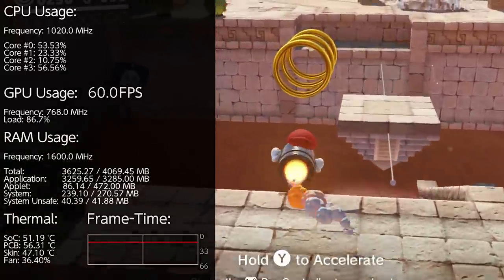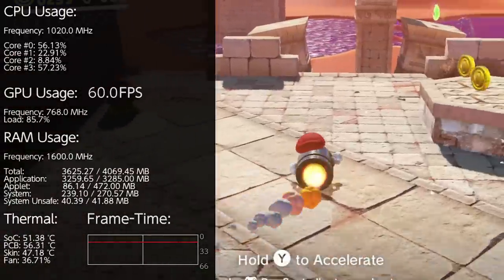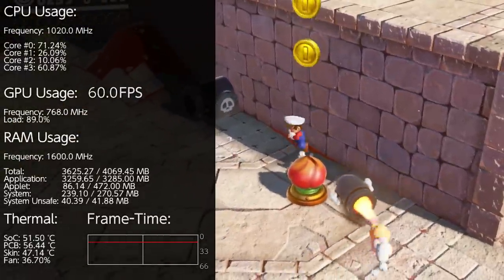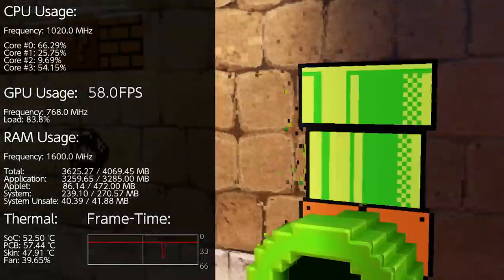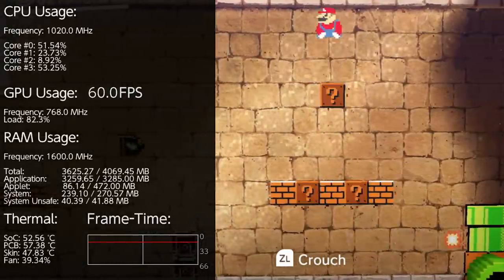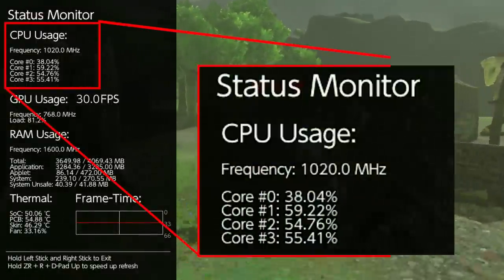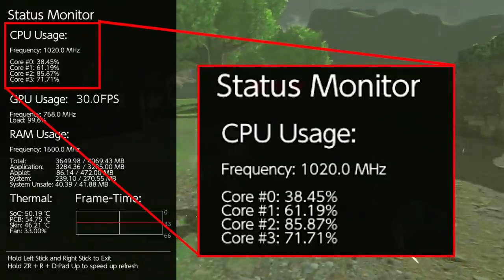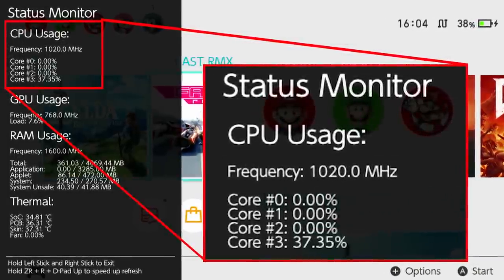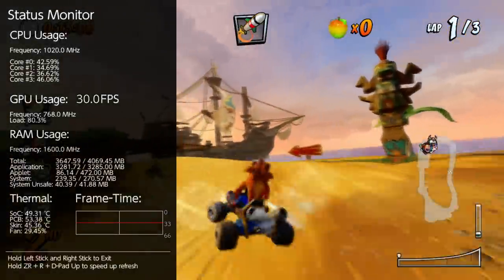Be advised that you do mod your Switch at your own risk. There's a lot of hoops to jump through to get this working, so take caution if you are trying this yourself. Still, the results in Mario Odyssey are very revealing of the way Nintendo uses the hardware. You'll see there are four CPU cores listed here, rather than the three we understand to be set aside for games. This is because Nintendo gives developers three cores to work with, while the so-called core 3 on the list is reserved for the OS. In fact, it's on this last core that our overlay operates.